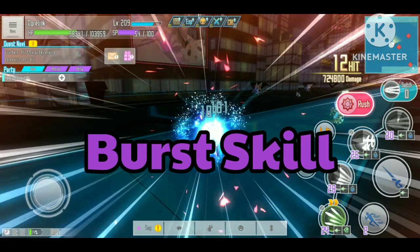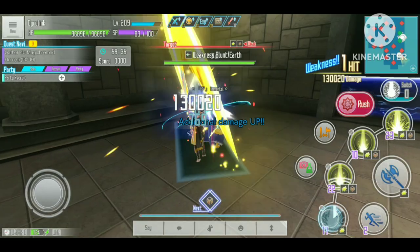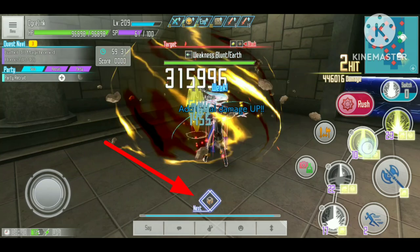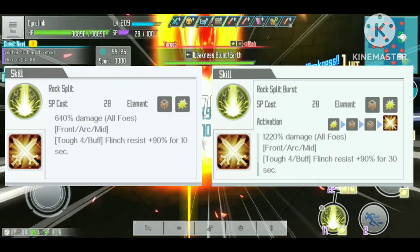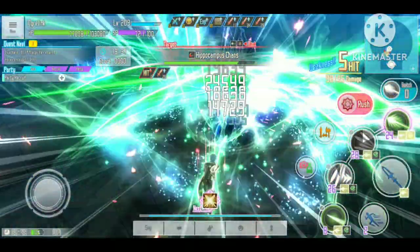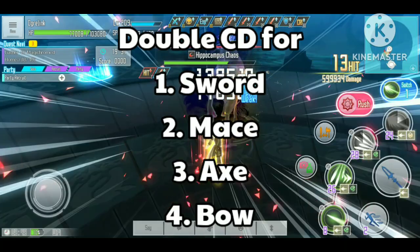Let's start with the burst skill. This type of skill can be identified by the purple color star on the skill image. When you use a skill record with a certain sequence, you will be able to activate the burst state, which will have a much higher damage multiplier and usually better buffs or bonuses, and the player will be invincible from any enemy attack during the burst attack animations. But the skill cooldown will be doubled for specific weapons when the burst skill is used.